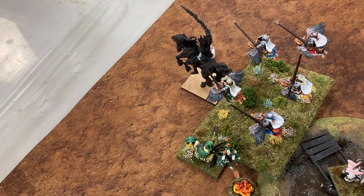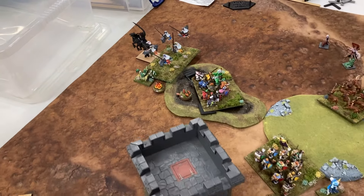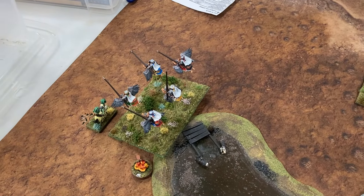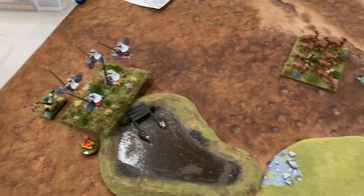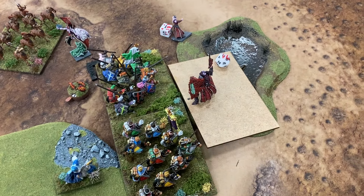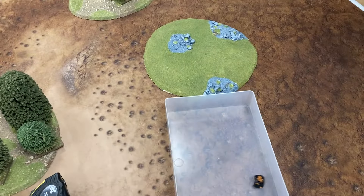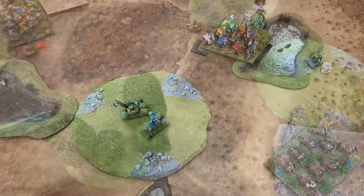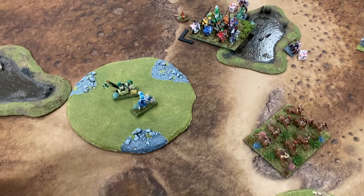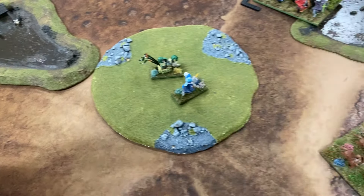Twilight Kin turn five: the Impalers moved, wizards repositioned. Shots wavered one unit. The remaining shooting targeted the Pegasus. Green Lady turn five: the Centaurs got a flank charge on the Palers and took them down. Other units repositioned. They managed to get Nickie up to ten wounds but rolled double ones. Over on the other flank, four wounds were put on a unit but it didn't break.